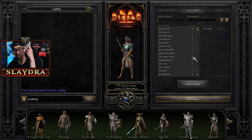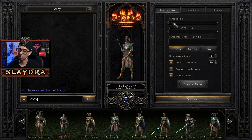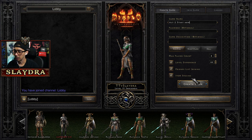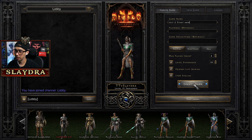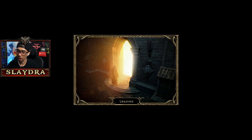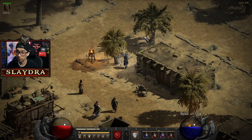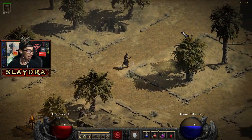Let's continue on part three of our Diablo playthrough. We're going to start a game called Act 2. Let's go to create game — hopefully we create it first try. The game is still kind of having some issues with logging in and getting everything to run perfectly smooth, so yeah let's continue.